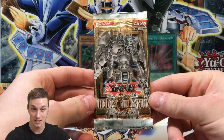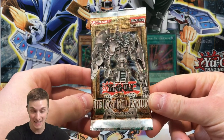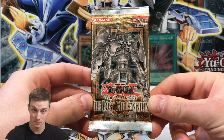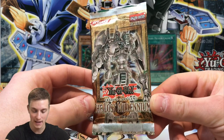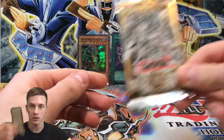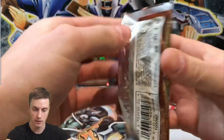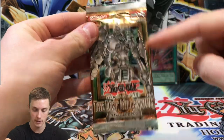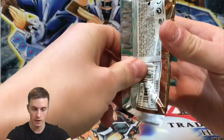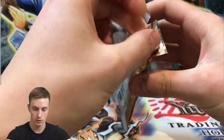Down to the last pack — Lost Millennium, a classic nostalgic set with Ancient Gear on the cover. Hoping for an ultimate rare. Thank you so much to the sponsor for sending these packs. Giving it a quick kiss for luck and opening this Lost Millennium first edition European pack — you can tell it's European by the thick lips on the pack. North American packs have thinner, more crinkled edges.